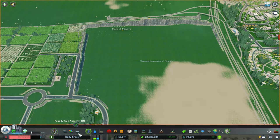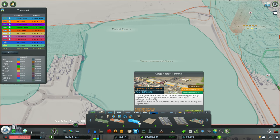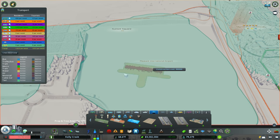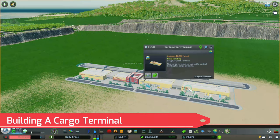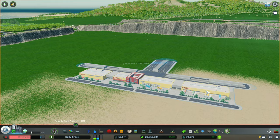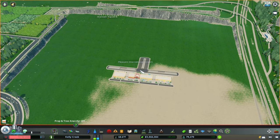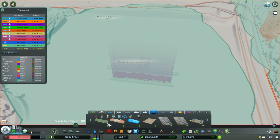What we need to do first — we already did the district thing — now we need to plan out this terminal. A cargo airport terminal is one of the very first things you need to build. So this is the cargo terminal. Obviously with the airport passenger terminal we needed a cargo terminal. What this does is give us the terminal so we're actually able to get cargo.